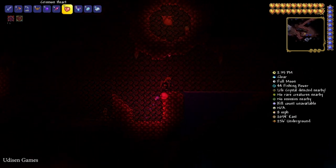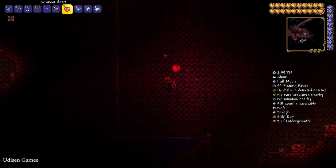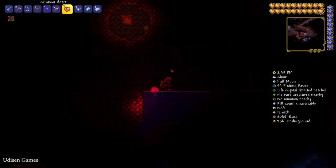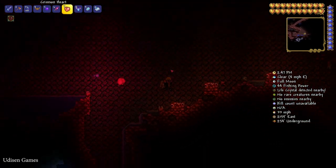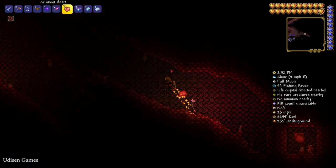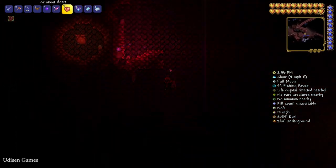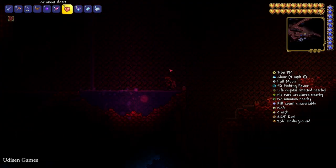Press left mouse button on the Crimson Heart and wait. It is your first mount — it is a flying horse! It is very fast. You can receive more mounts in master game mode or after you kill several bosses, but this is your first cheap mount.